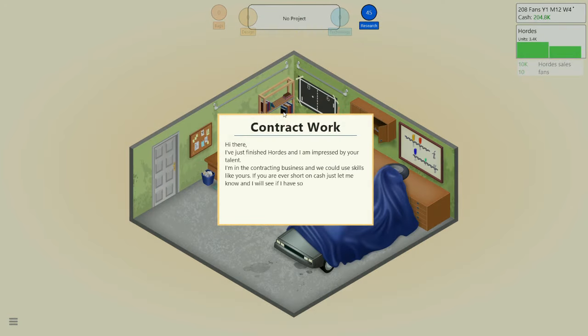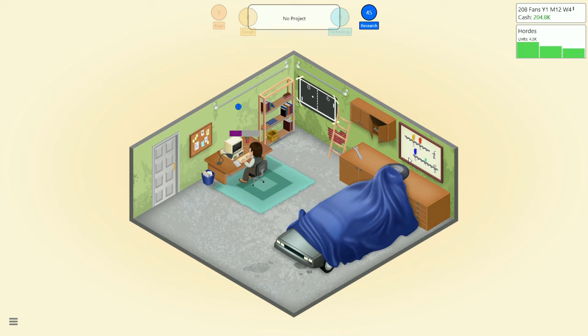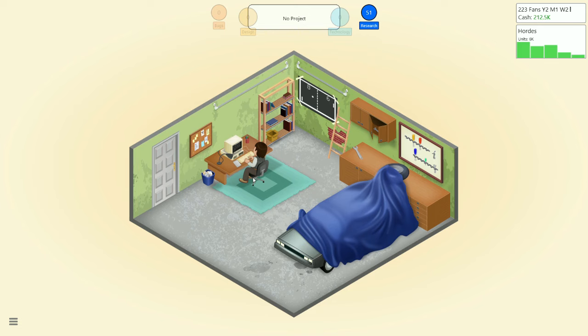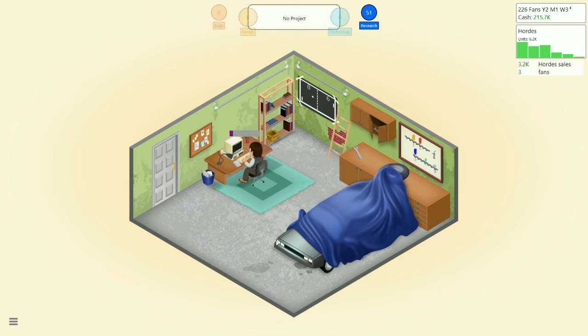Contract works — these are just bonus money essentially. This is going to sound completely horrible, and this is totally a failure of an episode, but I'm going to upload it anyway because I want to actually upload something, which I haven't done in forever. So we're going to let the money from Hordes roll in. Contract work — we can do this. I'm going to keep hitting the microphone a lot now because this is going to be rough from a video quality standpoint.